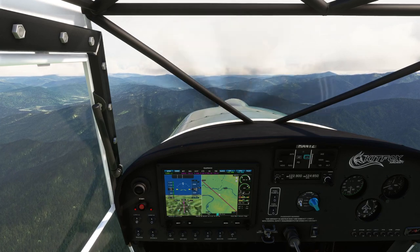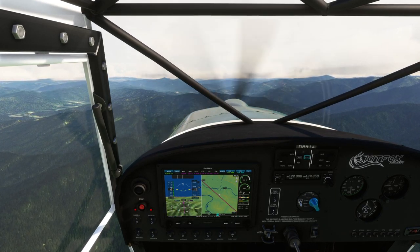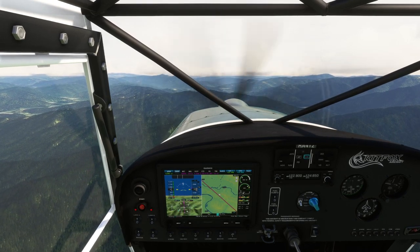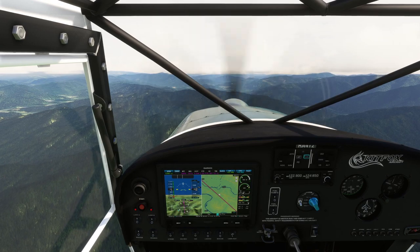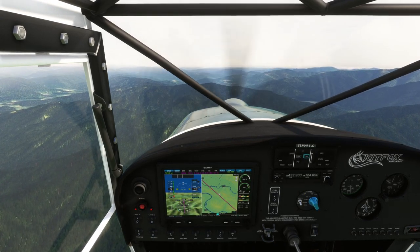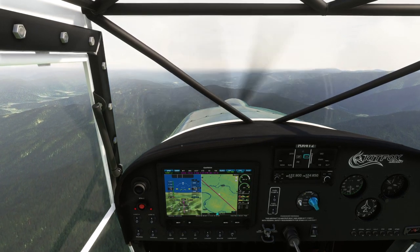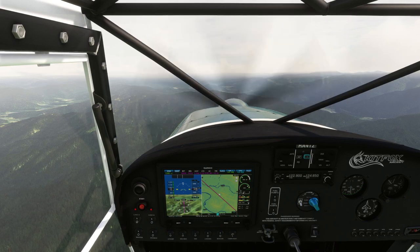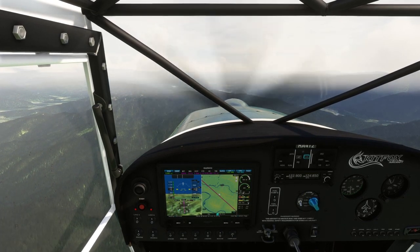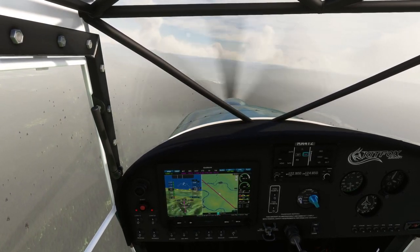As for the updated content — the volcanoes and waterfalls — it says it has five animated waterfalls in Yosemite Valley, animated Angel Falls with custom-made cliffs, Stromboli Volcano in Italy, Merapi Volcano, Etna Volcano, Canlaon Volcano, Karimsky Volcano, and many other things, but those are the main points.